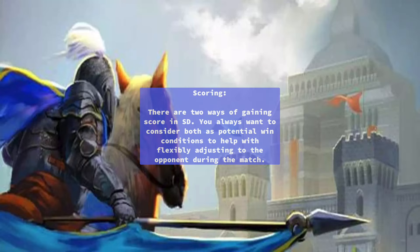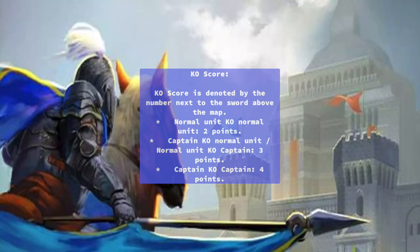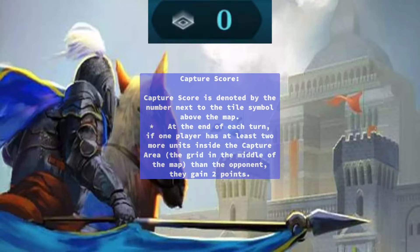Scoring: There are two ways of gaining score in SD, and you always want to consider both as potential win conditions to flexibly adjust to the opponent. KO Score is denoted by the number next to the sword above the map. KOing a normal unit earns 2 points. KOing the captain with a normal unit earns 3 points. KOing the captain with your captain earns 4 points.